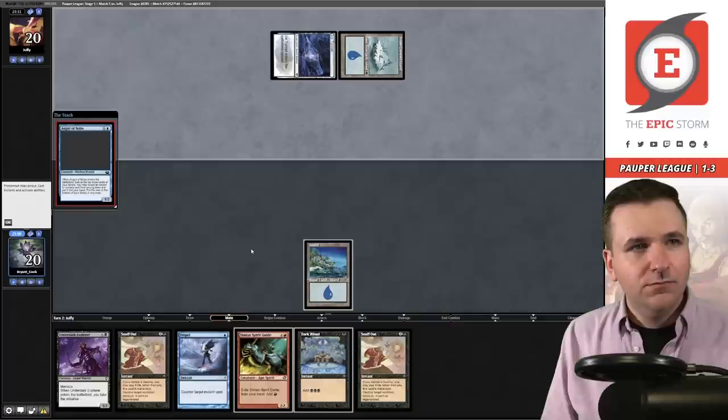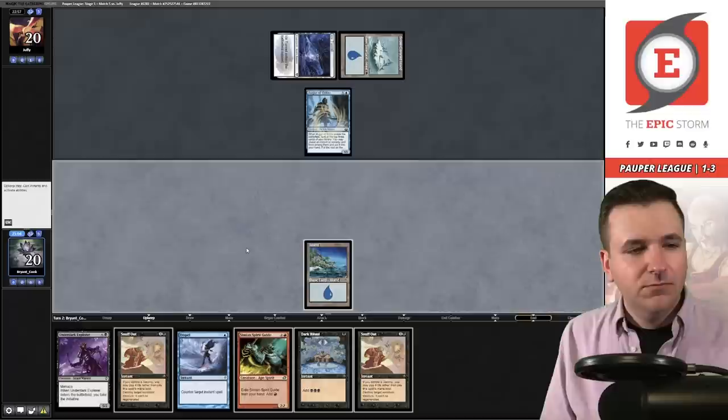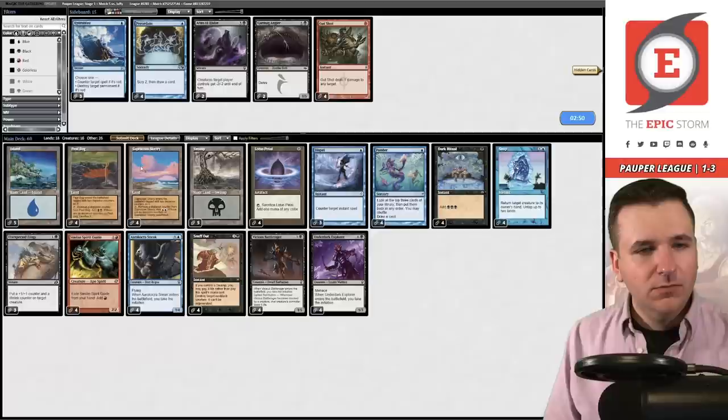There's hope for a hail mary Swamp. I'm probably losing this game but let's see. Ice Tunnels — they're playing a very slow list. Augur of Bolas, so they're on like the Delver build. Please give me a Swamp. Let's go to Game 3 instead. That was not good — should have been more disciplined and just mulliganed. If that's the build they're on, do I still want to be on Dispels? I think so — I just want to protect our stuff.